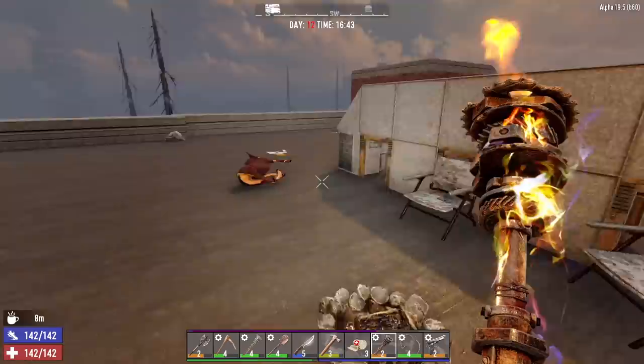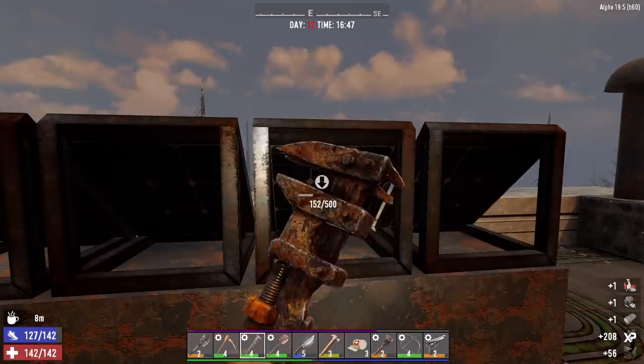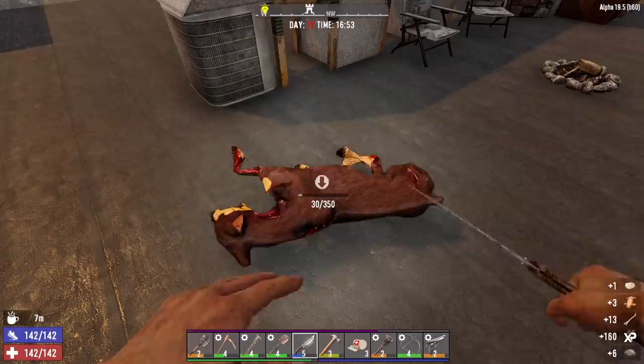Let's take these solar panels apart. Harvest this dog. There's also an AC unit we can take apart. Then we'll get out of here, see if we can find some nitrate powder, do a little more mining, and then get home and start getting ready for the horde.